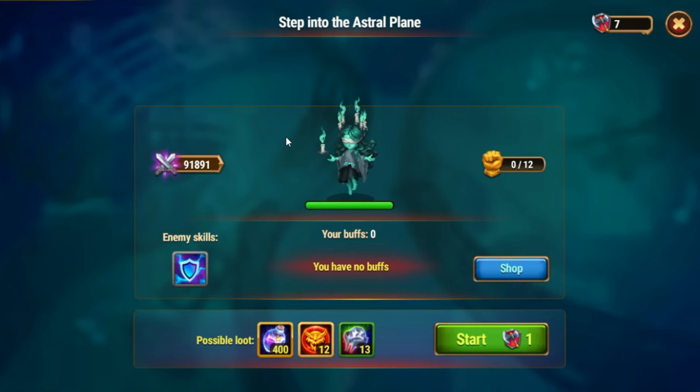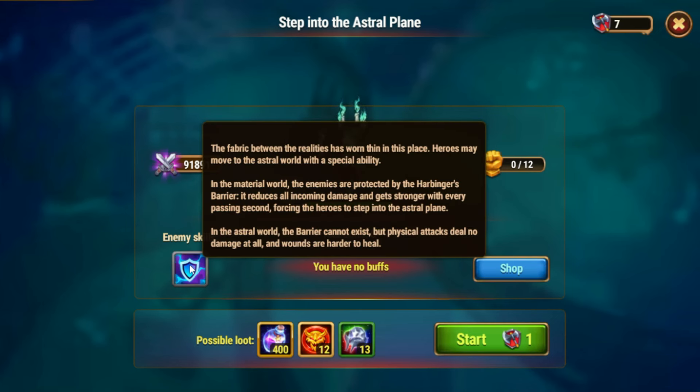New Asgard boss minion — this minion is given the title 'Step into the Astral Plane.' It introduces the shift from material reality to astral reality and also introduces the harbinger barrier. The barrier will protect enemies in material reality, but when reality changes to astral reality, the harbinger barrier will disappear.